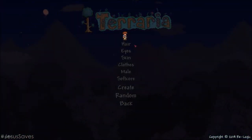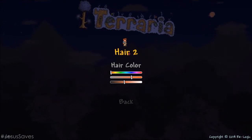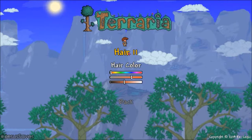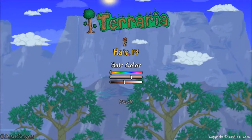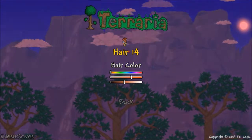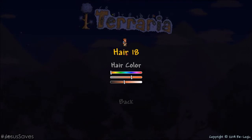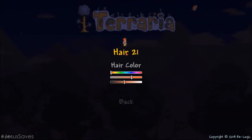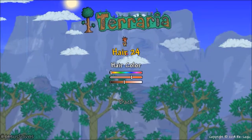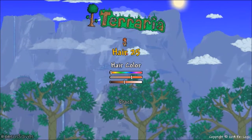Let's create a character. I'm going to try to make this guy look awesome. It has a lot of selections, actually. It's pretty awesome. That's not bad, actually. It's pretty good. Let's keep going.